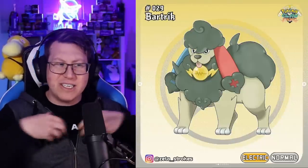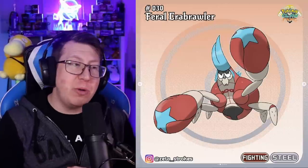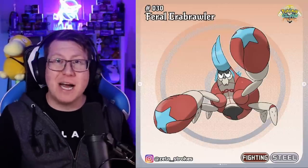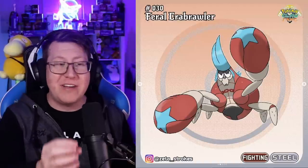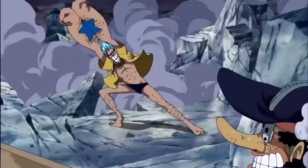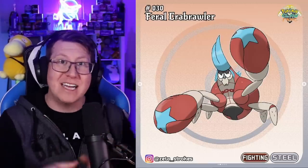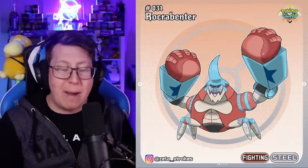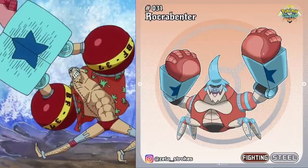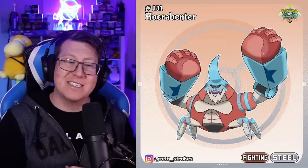Our next Feral Pokemon is Feral Crab Brawler, a fighting and steel type, and it's actually based on Frankie from One Piece. If you're a One Piece fan you'll definitely see the resemblance — with the blue hair and the stars on its hands. It then evolves into a brand new Pokemon called Rock Crab Enter, which is again based on Frankie, with those stars and that attitude that Frankie has.